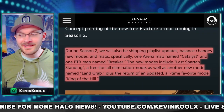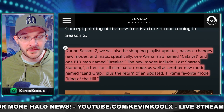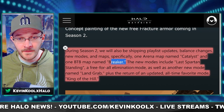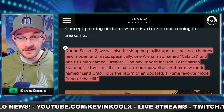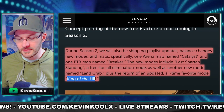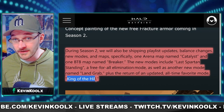All these leaks and information are definitely not coming with Season 2. To give a bit of hopium — here's what is coming with Season 2: maps Catalyst and Breaker, new modes including Last Spartan Standing, which is the free-for-all elimination mode, Land Grab coming to BTB, and an updated version of King of the Hill — possibly similar to the timing mechanic in Strongholds where the timer stops when you're capturing a hill. We'll just have to wait and see once it releases.